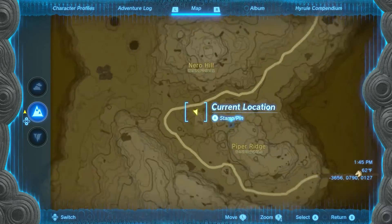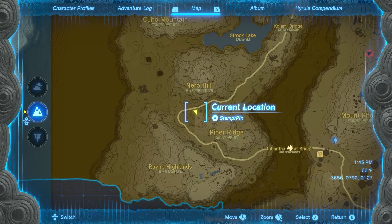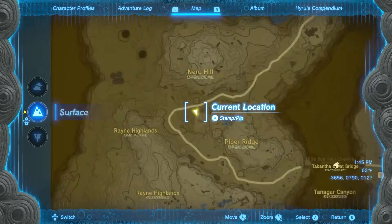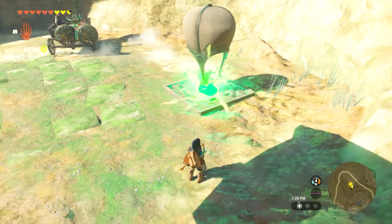You'll find the dude and his cart in a hole here, and basically you've got to get the cart out. If you have as much energy as I do you can do it, but if not you might need to use like a Zonai charge or something. I don't do anything too fancy.